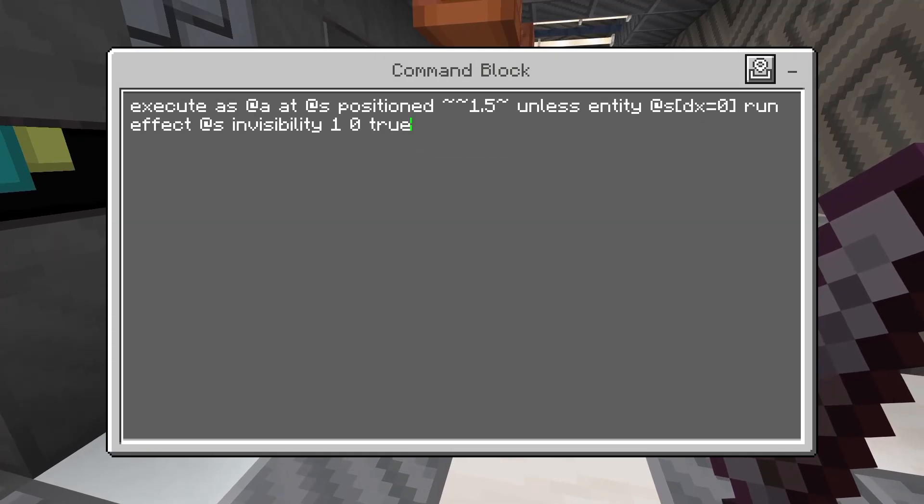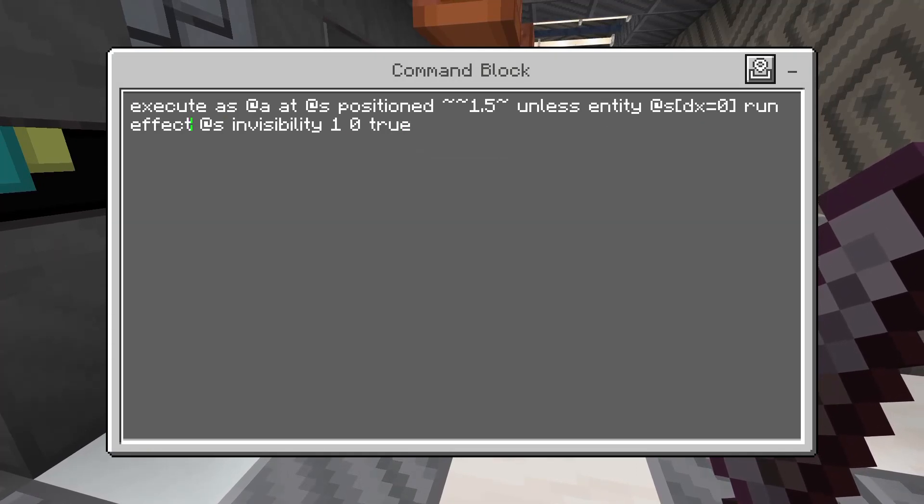Basically, what we are doing is using an execute command. We're positioning it one and a half blocks above ourself and saying, unless there is an entity within this volume — and it's important that we use DX instead of R.